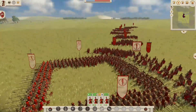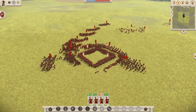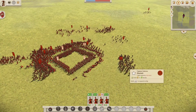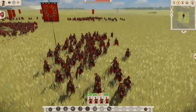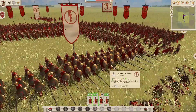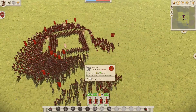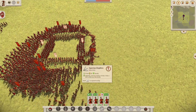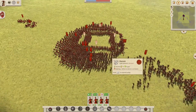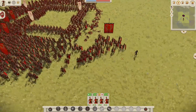Here we go — a few more units running in. The Romans are now going to surround the Spartans, it looks like. The general unit takes a bit of a break. They're almost fully surrounded here, and yes, the Spartans are now fully surrounded as the general unit takes another break.